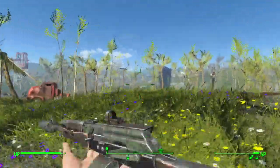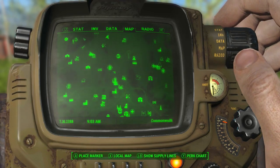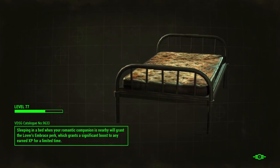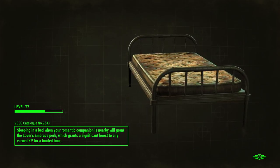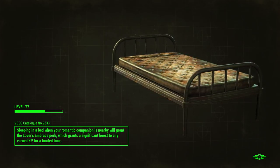Looks good though. Alright, let's head back to Sanctuary. Plus we need to see if they built anything. I'm sure it's gonna take a little longer for that Sim Settlements to take effect. Pretty much the basic premise is just them building their own stuff - it'd be kind of cool to see what they actually do in the long run.